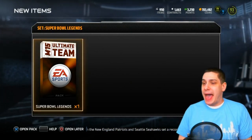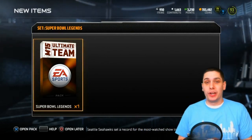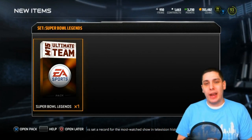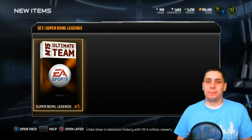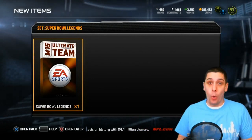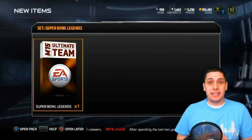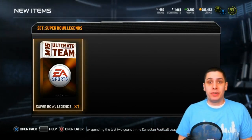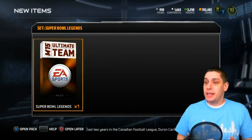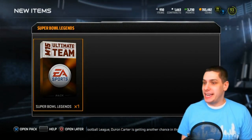Let's take a look and see what we get in the Super Bowl legends pack. This could be something epic or not so great. I think all of the items are worth over 100,000 coins at this point, so it won't be anything poor — it should have at least some value. Hopefully we get something good. I'm really hoping for either the Tracy Porter, the John Elway, or the James Harrison. Wish me some luck — let's go!